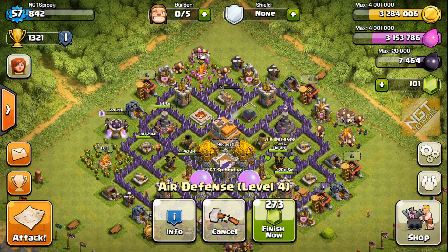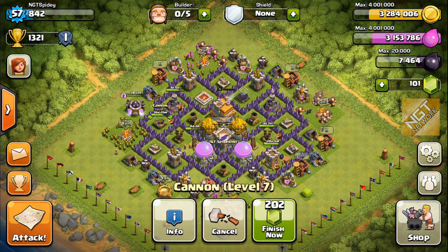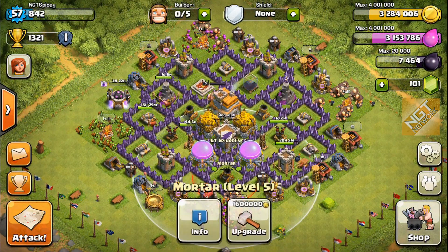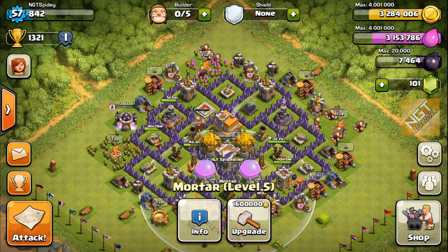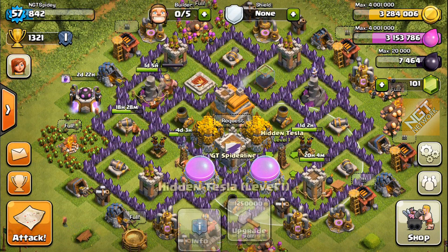Wizard Towers are done. We're on the last Cannon, so all the Cannons will be done — there are five of them. My Mortars are all finished, and I only have the one Wizard Tower left and one of these Hidden Teslas left.